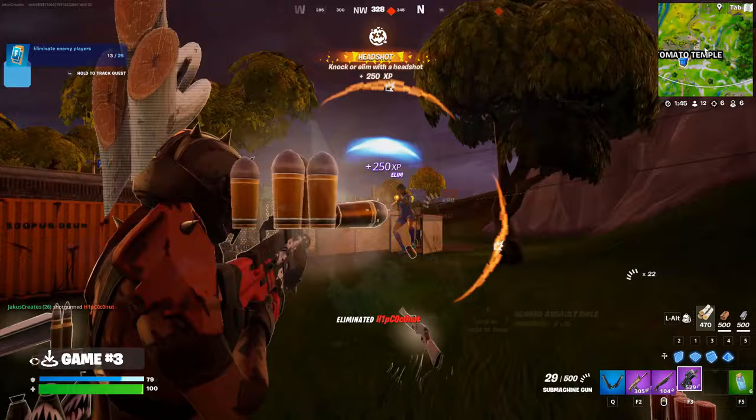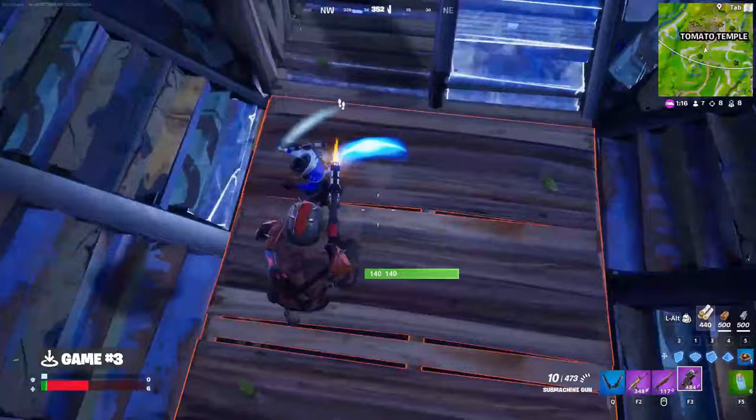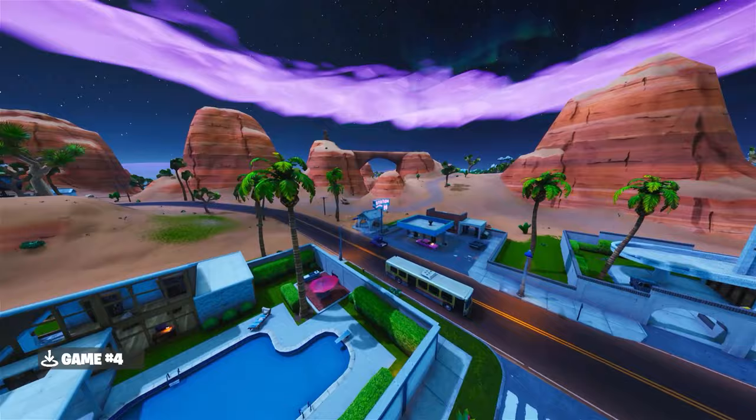The end of game 3 wasn't great — I failed to get the element of surprise, I missed a lot of shots, it was pretty bad. Game 4, I was first on the ground, which means all of the loot was mine, and so was all the bloodburst. Quite close to Westworld is Paradise Palms — it's a great POI with a lot of loot, and more importantly, a lot of kills.